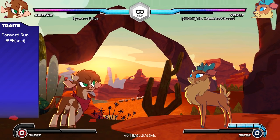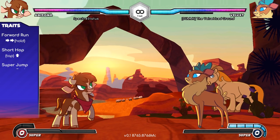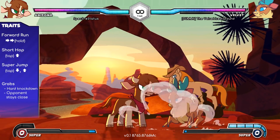Her forward dash sends her into a run that continues as you hold forward. You can do a short hop by tapping up lightly, and a super jump by tapping down first, then up. After a grab, your opponent remains close, so keep the pressure going.